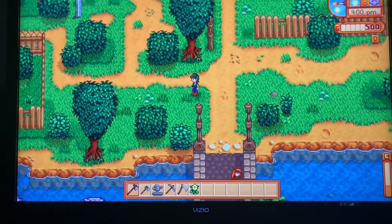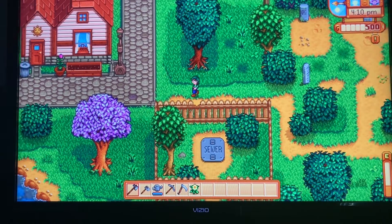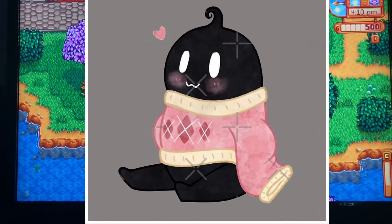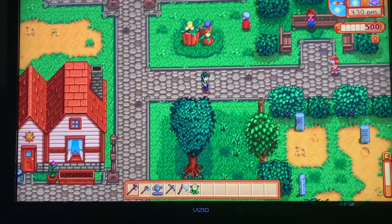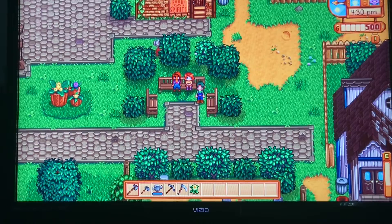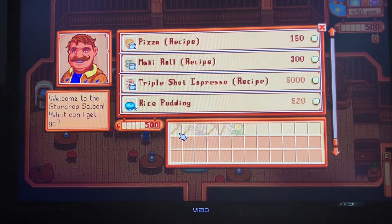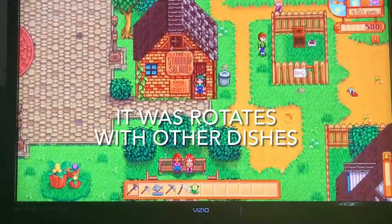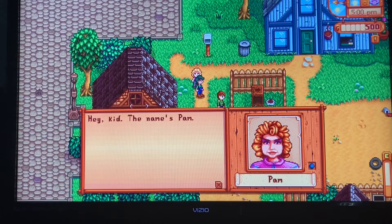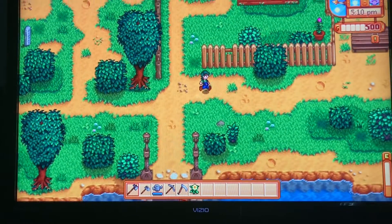I'm gonna wait till everyone goes to the saloon to talk to Willy because he does go up there. Also, I'm so excited to get to talk to Krobus because I want him as my roommate — he is best boy. Especially if you unlock the movie theater, he is so adorable because he gets in his own little costume and acts like he's a human. Hello Penny! Gus, are you selling anything special — does he always sell rice pudding? I don't think I've ever seen that. Pam — she's like a cool aunt, you know? I think she's pretty neat.